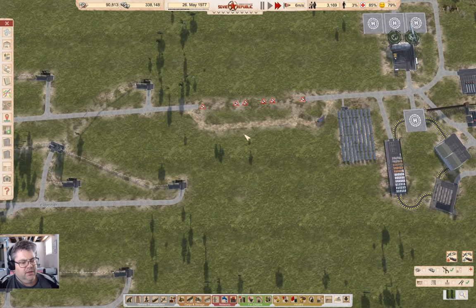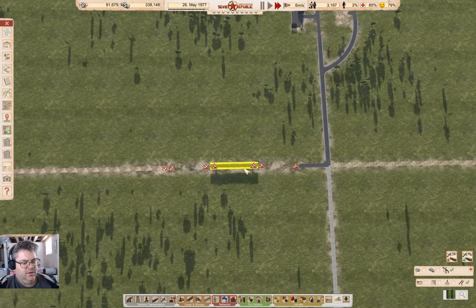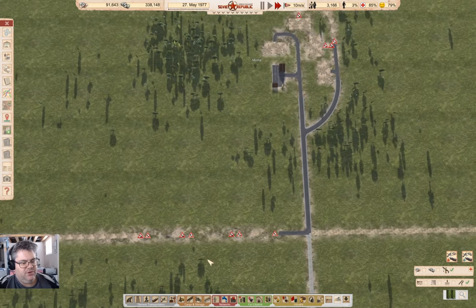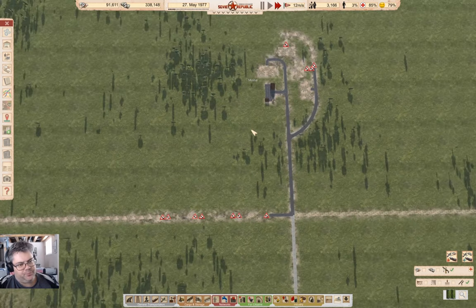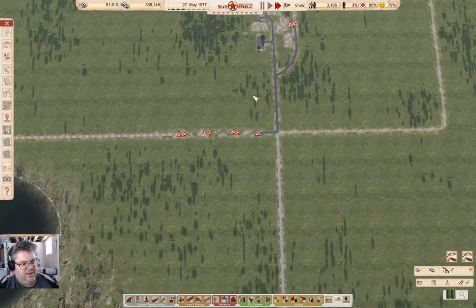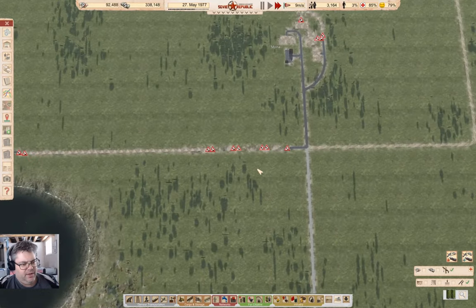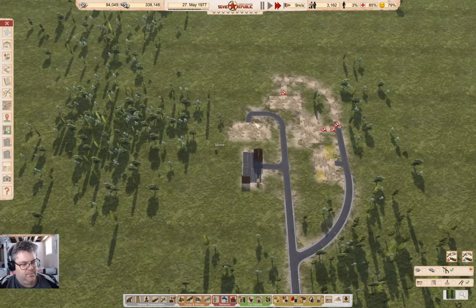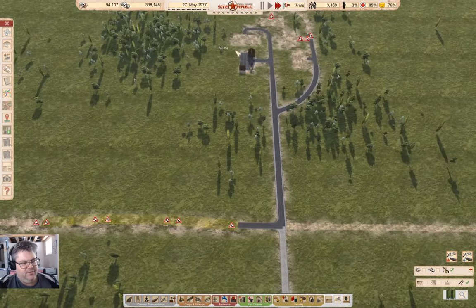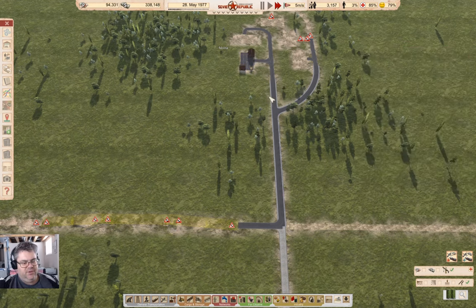Last time I went ahead and set up some bridging here and here, and this will be so we can bring metro lines or rail lines up here. I think ultimately I'll end up bringing probably both regular rail and metro up here, and running probably the refining for bauxite up here as well.